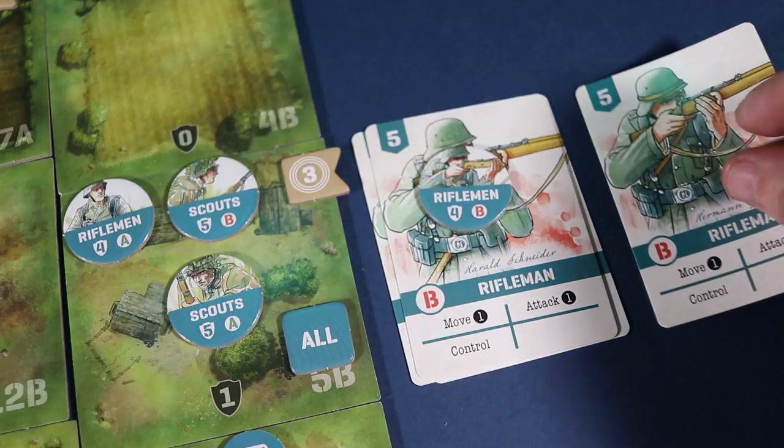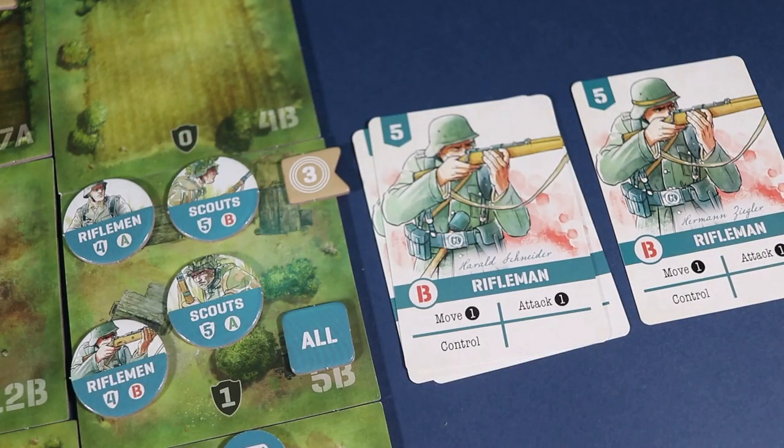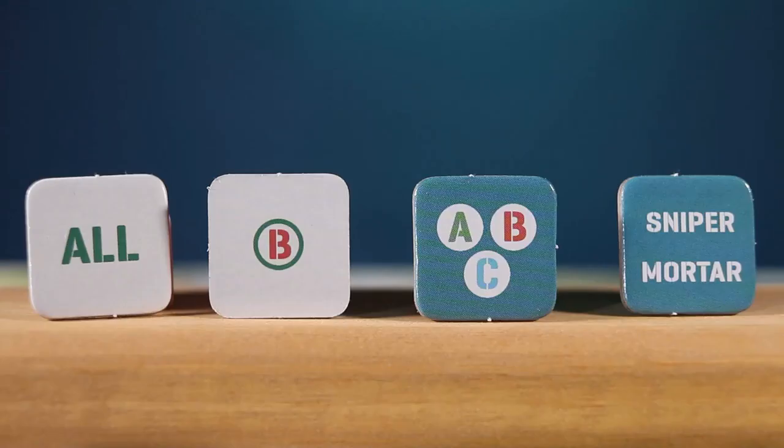If you want to add a soldier token to the board, play the corresponding card from your hand and then place the token in the area with the spawn marker that matches. Spawn markers may include all, be divided by squad, or by designation.